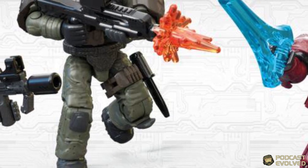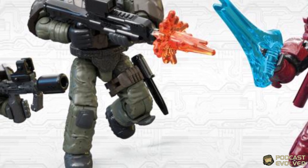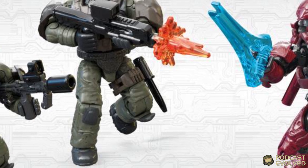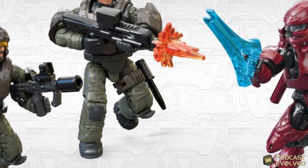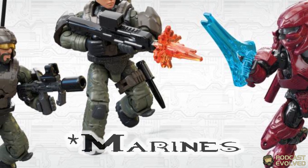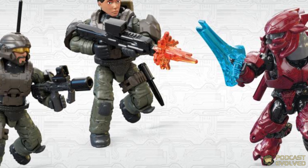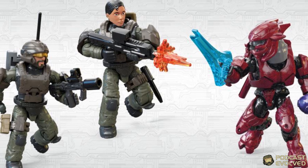Up first we have got two smaller packs which seem to follow a similar format to the customizer packs we usually get. These are the UNSC Marine Gear Pack and the UNSC Spartan Armor Pack. The Marine Gear Pack comes with two Spartans — one of whom is a Radioman and one of whom is a Female Spartan. This wave does introduce female Spartan Marines to the mix.